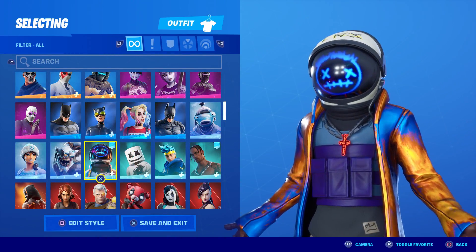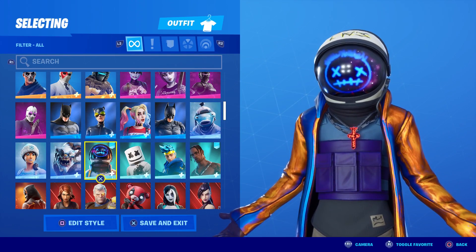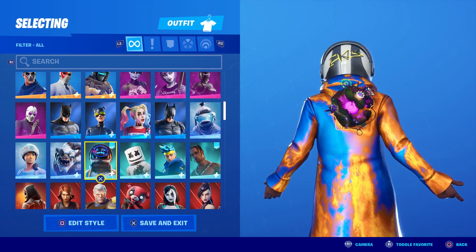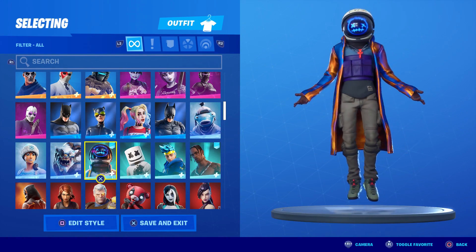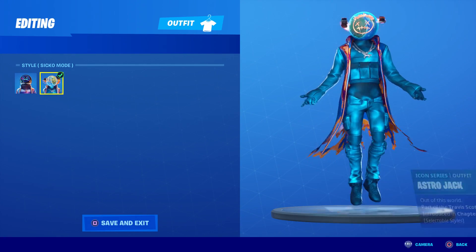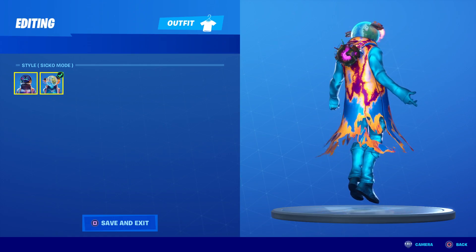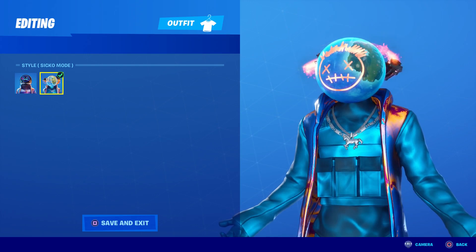The Astro Jack skin is pretty sweet — he's got a space helmet on and you can actually see the galaxy in his visor with that weird face. His cape is very animated and I really like the blue and gold colors. He also has selectable styles: the default and Sicko Mode, which is even sweeter. The cape gets some purple and tatters at the bottom, and his pants have chains.